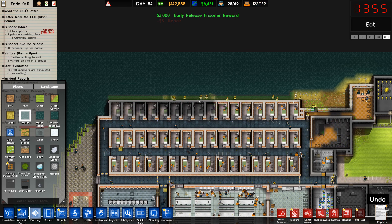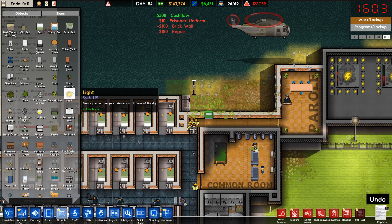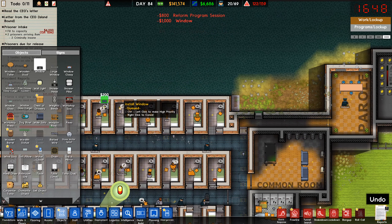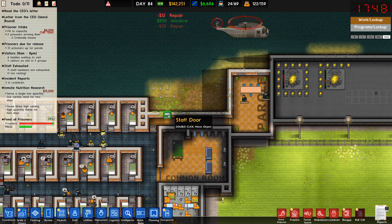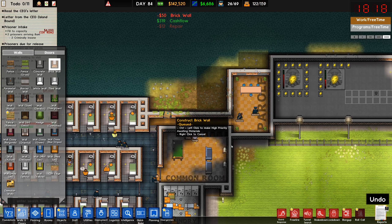Now we can probably remove this, to be honest. And we can double all there — why not? One of the things I want to do here... can we add some windows? I think this would be nicer for these cells — not for the solitary confinement, just for that. And we can remove this door, and we are done.